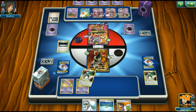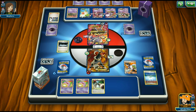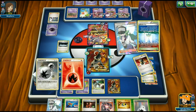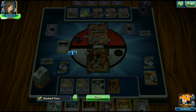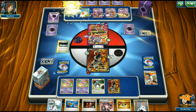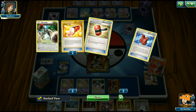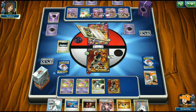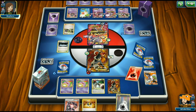Bunnelby goes down and we bring up Houndoom. Opponent plays a Garbodor — if they don't attach a Float Stone, Lysandre can bring it up as a stall target. Opponent ends their turn and we get a good hand including Lysandre. Opponent plays a DCE on Mewtwo but we Lysandre out the Garbodor. Opponent takes two prizes but we bring out Koffing and can start using Wheezing now.